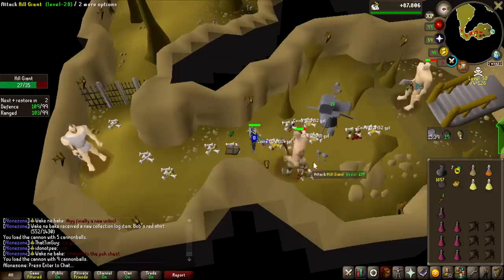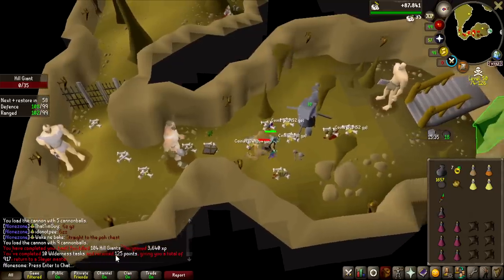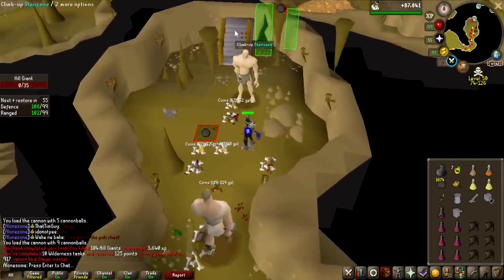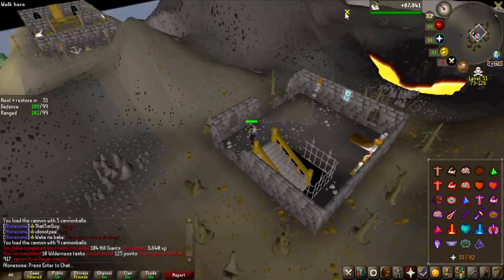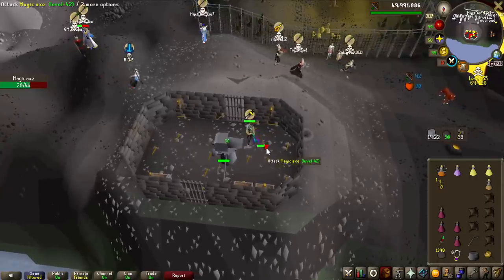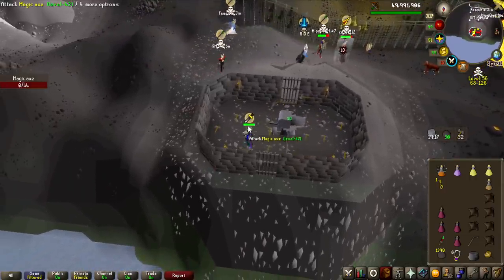I'm probably not going to do Hill Giants again — it was a pretty fast task, just not great for Laren's keys. But that is now 10 tasks completed for 125 slayer points. I'm not complaining about the points. Now let me ask you, what is realistically the odds of these guys having a lockpick? He doesn't have one.